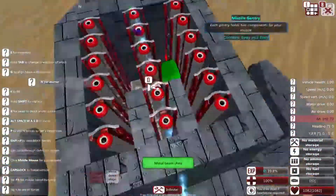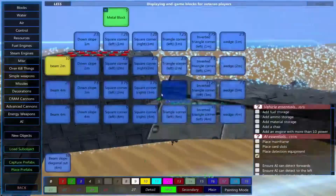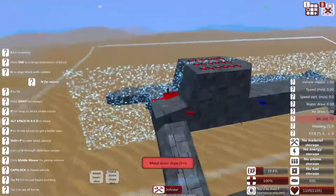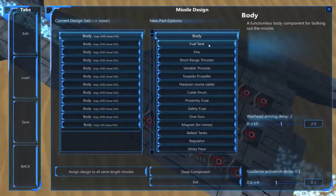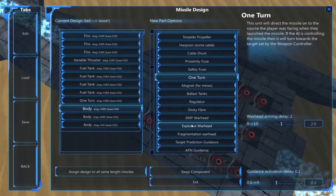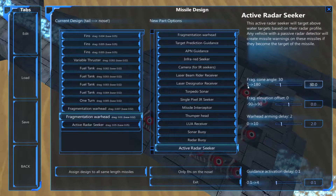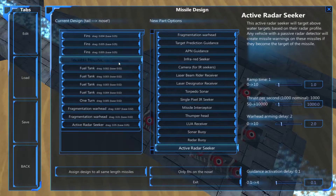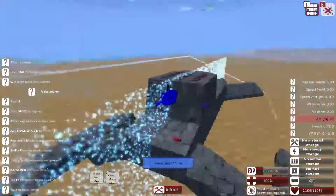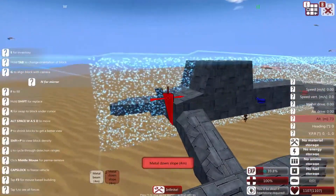Now here I didn't want to make too complicated missiles — I just wanted simple swarm missiles that go to the target and blow stuff up. I went with the variable thruster so I could get them to go twice as fast, not really as far, but that's not as important to me, especially since this vehicle is going to stop at only 800 meters away.